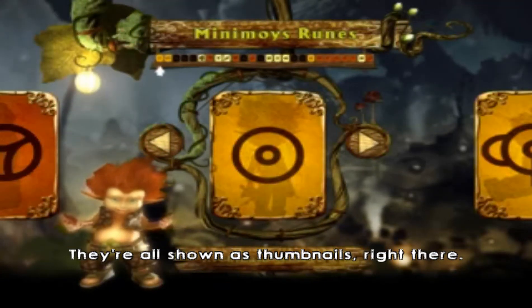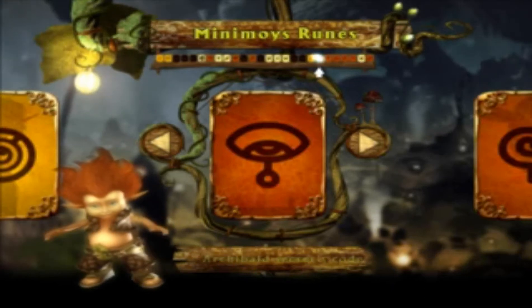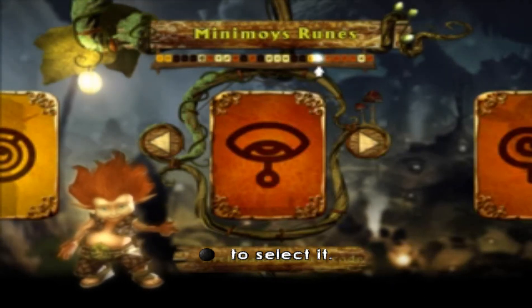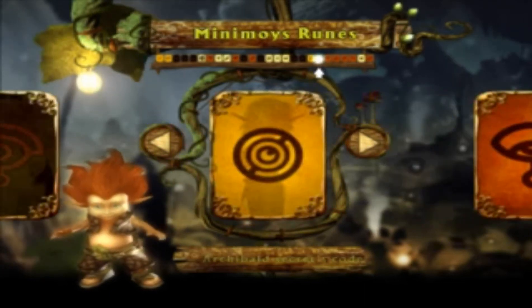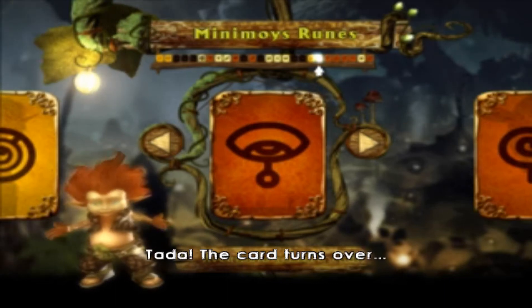They're all shown as thumbnails. All the cards that you've unlocked are highlighted. Right now, there's only one. Use main direction controls to select it, then press validation. The card turns over.